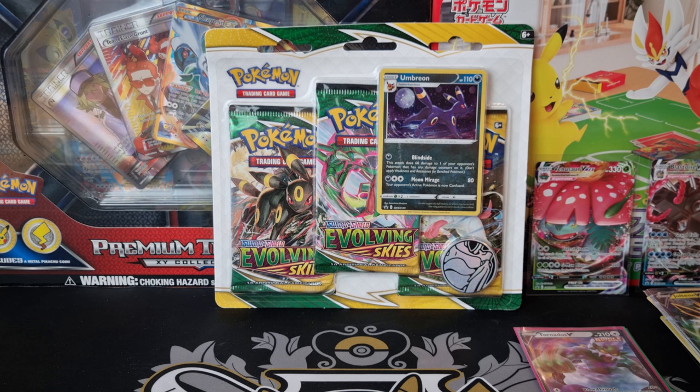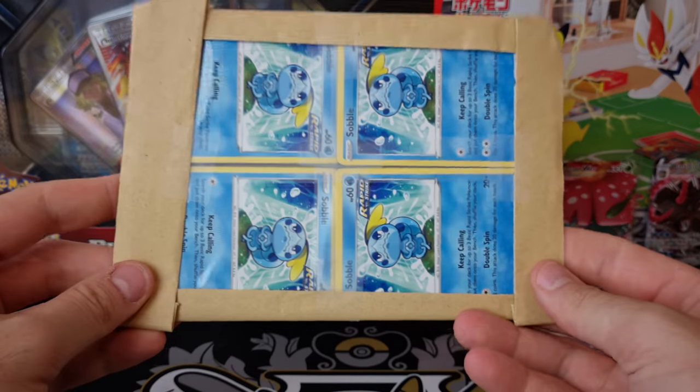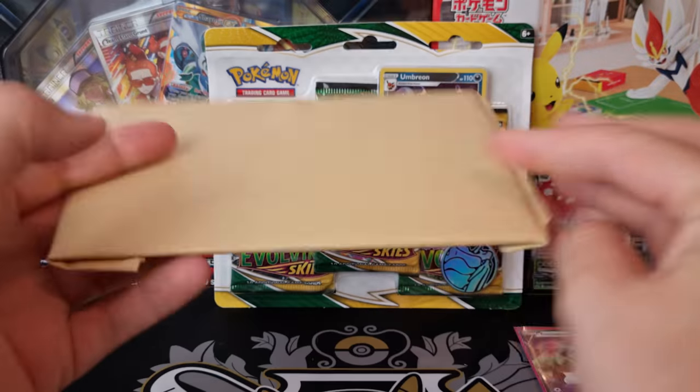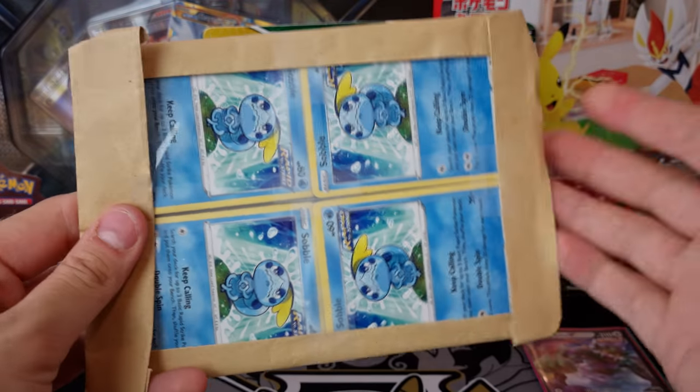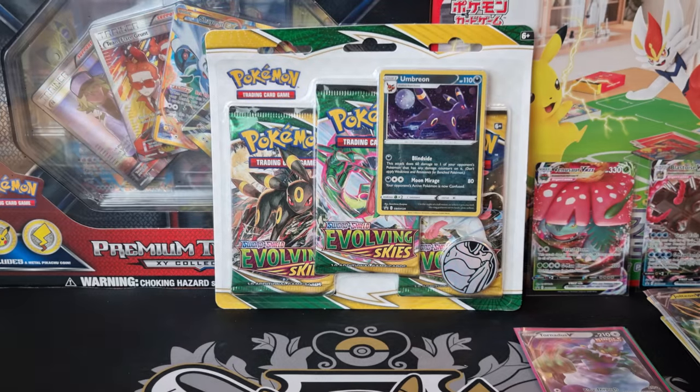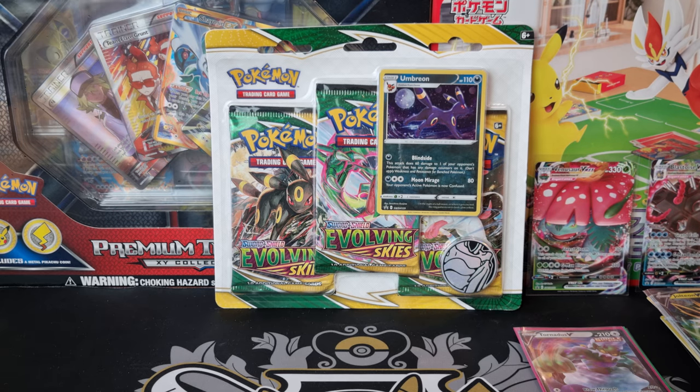Let's have a look at this last bit of regular post and then we're going to crack into those Evolving Skies Triple Blisters. I think it might just be a whole bunch of Sobbles — yep, I think that's probably just a whole bunch of Sobbles. I ran out of Sobbles from my card markets so I had to order a bulk lot of those, but very happy to get more.